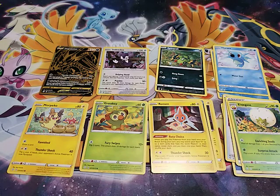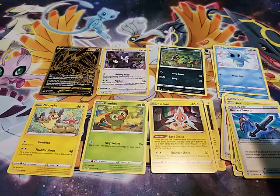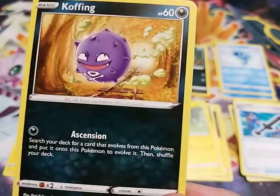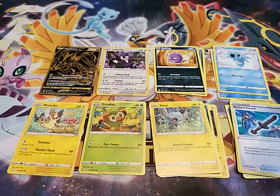One of my favorites — we have a Shinx. Now we agree on that one. Shinx is amazing. I love Shinx so much too. Luxray is my jam. We have a Koffing, another dark Koffing. Still find it weird that Koffing is a dark type. He isn't — that's my point.